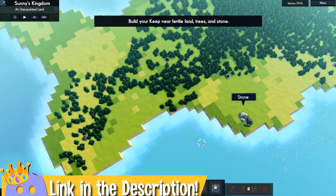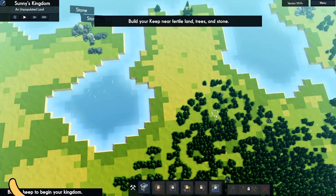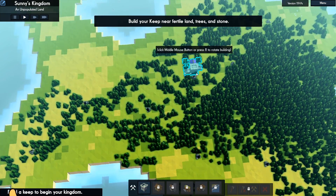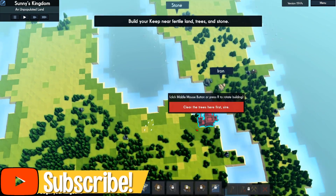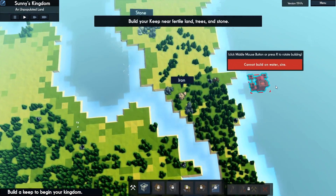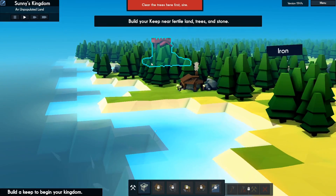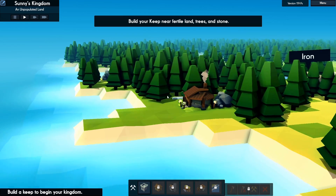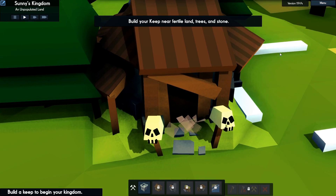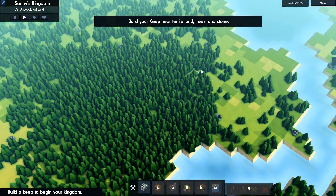We have a huge patch of fertile land right here in the middle and also a ton of forest. My plan is to build our keep in a spot where we'll have enough room to expand later on. There's some stone here, stone up there, some iron. Looks like we have our witch's hut right here. Since we are playing modded, that's what the witch's hut looks like — it has a little smoke effect coming out of the doorway, which is pretty funny.